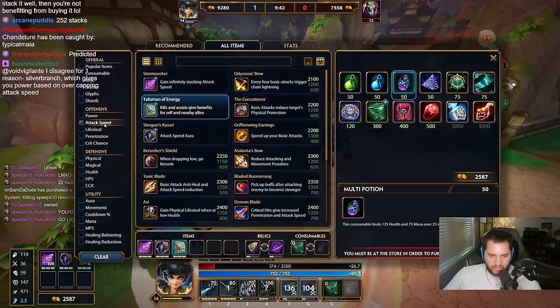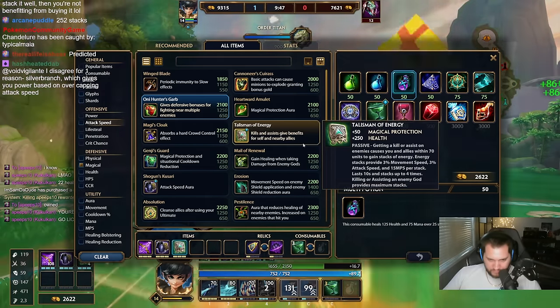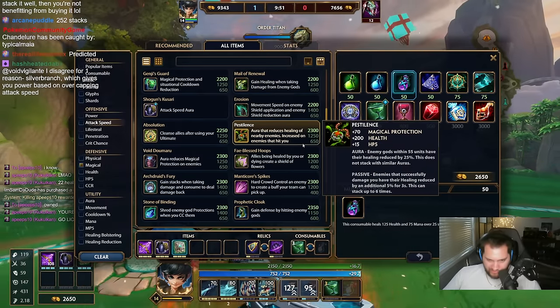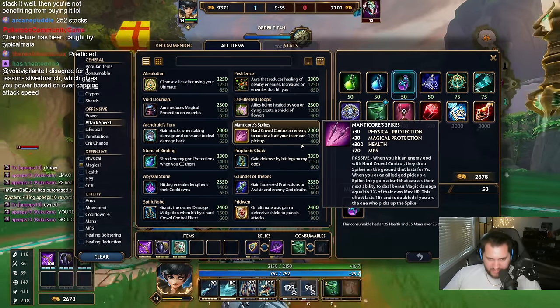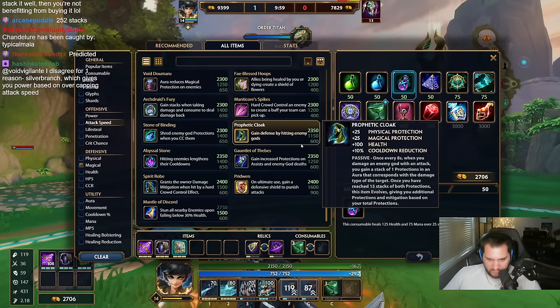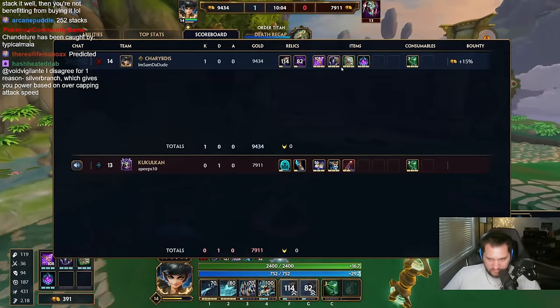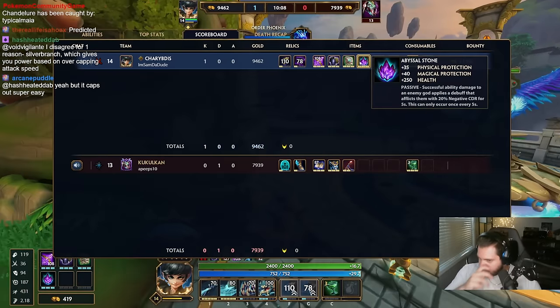So let's go more defense here. I think we'll just go — let's go Pridwin, or not Pridwin, Abyssal Stone. Lower his cooldown by 20 percent.